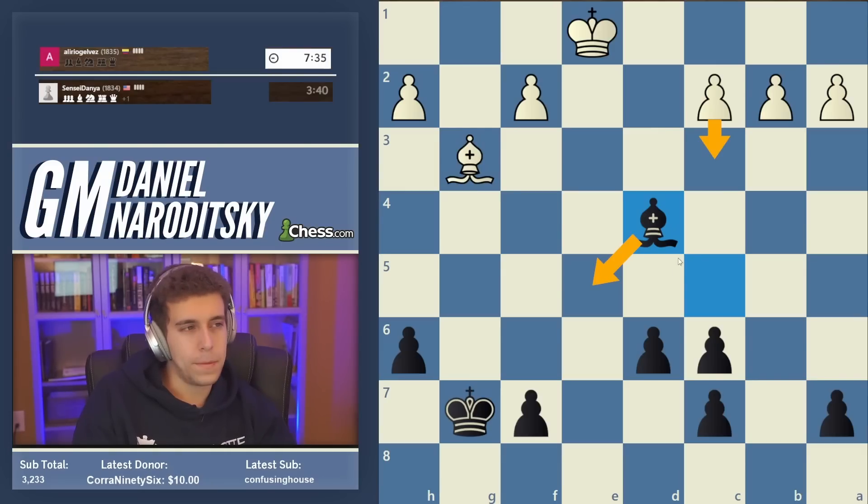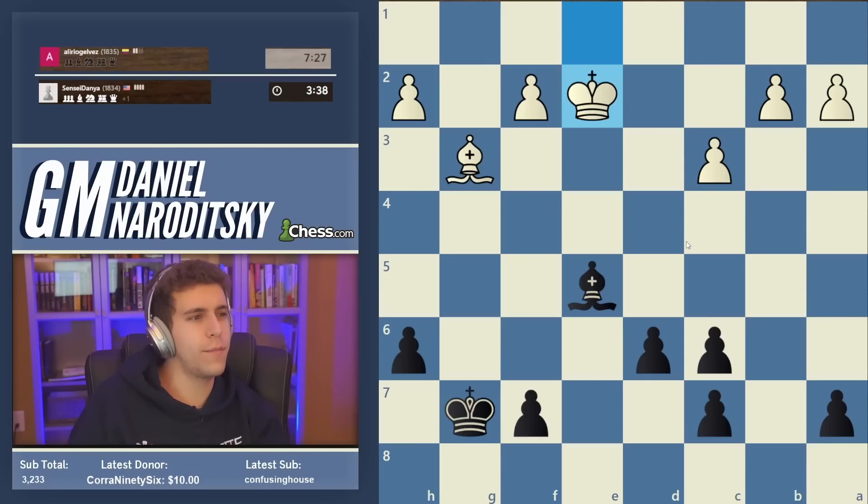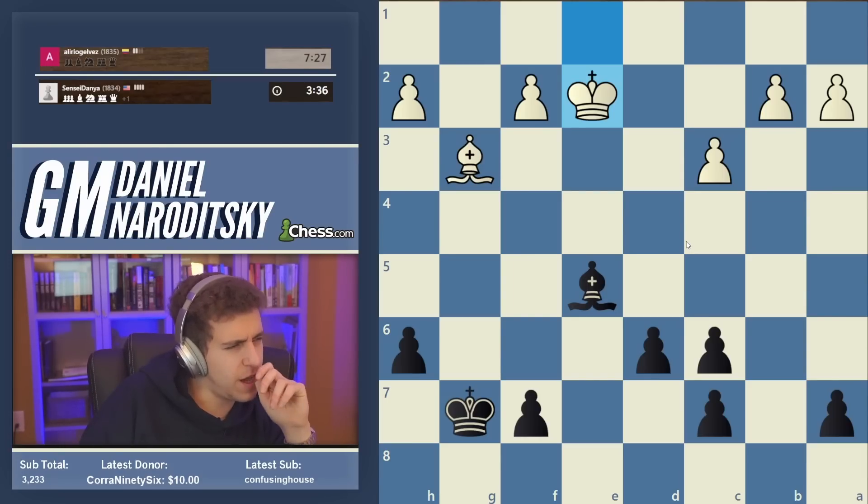You might say: after bishop e5, doesn't white have the move f4? He does, but f4 is actually more harmful than good because it pushes the pawn out to a dark square. Okay — king e2. Wow. Now this allows us to transition into a pawn endgame, and most pawn endgames up a pawn are going to be winning. I think this one probably is — I'm about 90% sure it's winning.